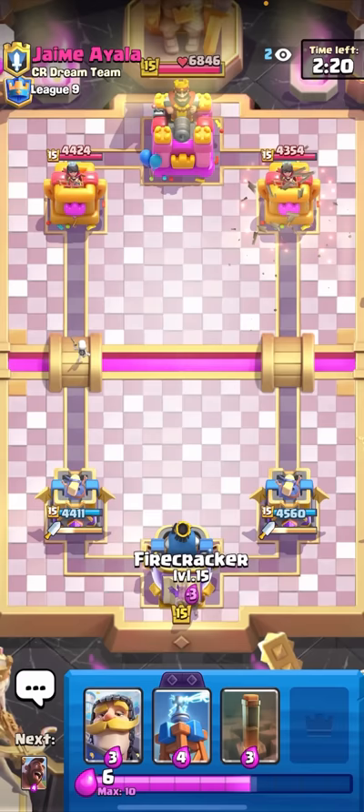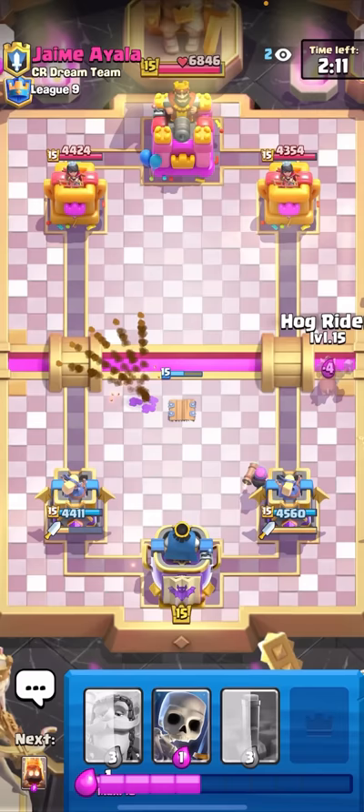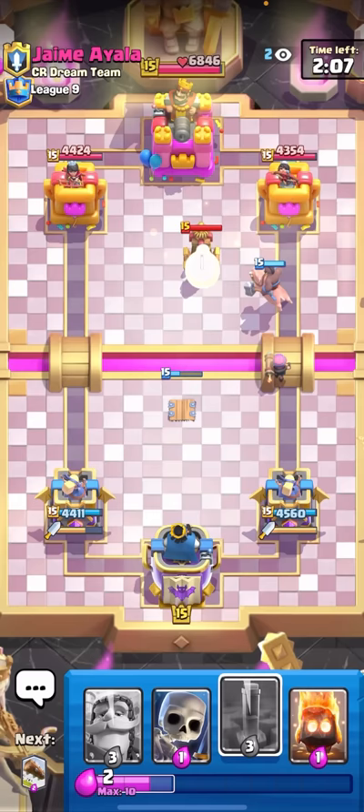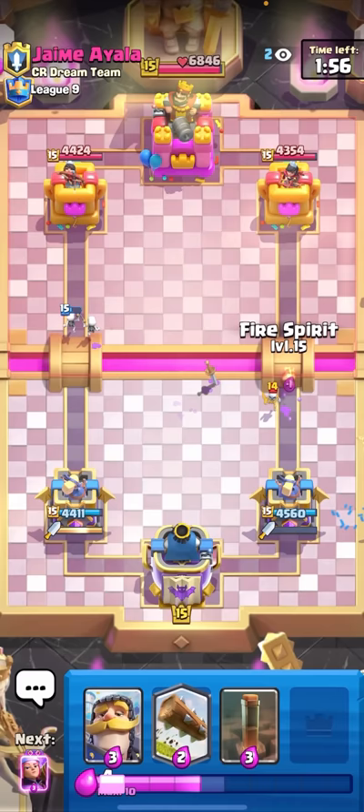I'll Firecracker the back again. It's gonna be a mirror matchup actually. I do have the Dagger Duchess though, which should help me out quite a bit. I'll Hog Rider here - he's probably just gonna Tesla. I'm not even going to Earthquake. I don't want to overspend. I just want to make sure I have my Tesla ready for his next Hog Rider. I feel like nothing will really happen in single Elixir in this matchup as long as neither of us mess up.